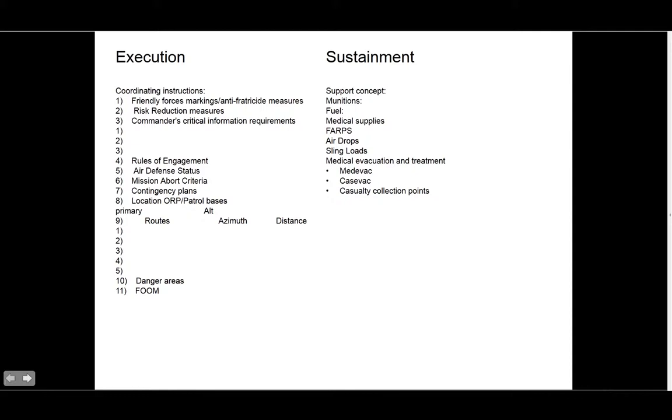Air defense status — you want to put in how the enemy air defenses are set up and how your own are set up, so people know. If you have an anti-air unit moving with you, you need to tell people you have a Humvee Avenger running behind you so they don't panic at the first aircraft flying overhead. Mission abort criteria — straightforward: if we lose two thirds of our unit we abort, if we don't achieve the first objective we abort, if we lose two helicopters we abort. In real life you want to salvage as much as possible.